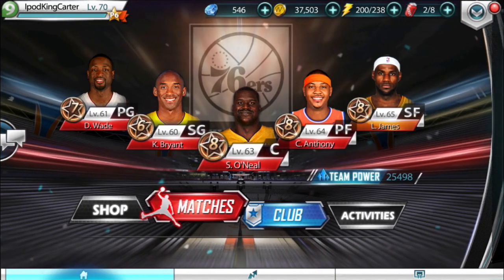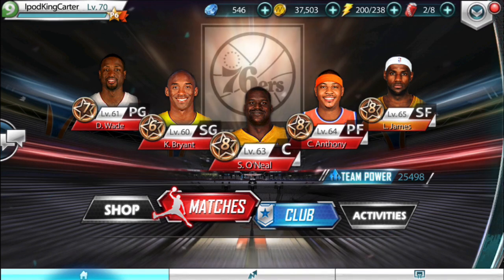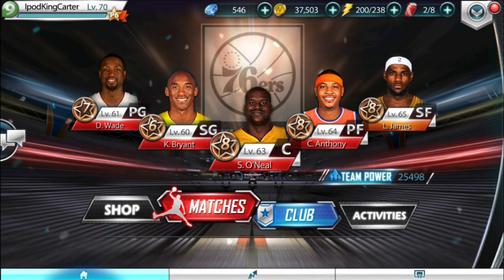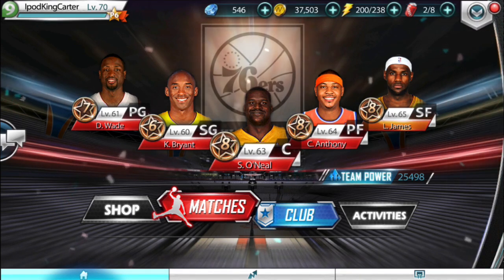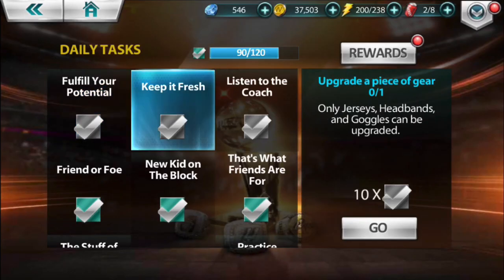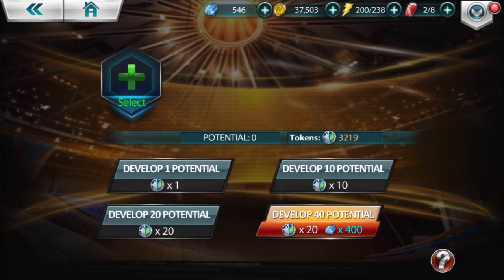We're gonna go back and check it out. Kobe Bryant is level six in rank; D-Wade is seven in rank. Both of those guys need to be raised up to eight within the next week — it's gonna take me about a week to do that now that I've lost all those diamonds. Now let me go over to my tasks. I need 100 — so coaching position upgrade, piece of gear. I can develop a card — I'm gonna go to develop a card because I need those extra diamonds. Now I have 3,000 diamonds.